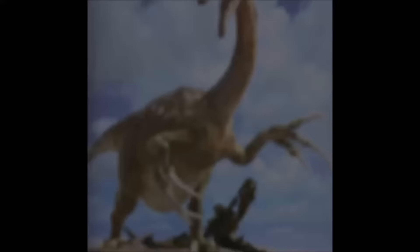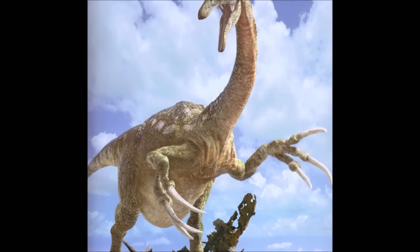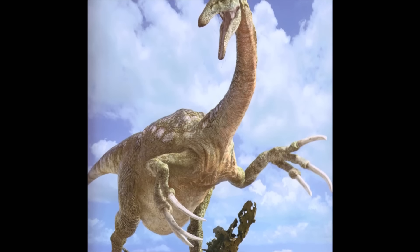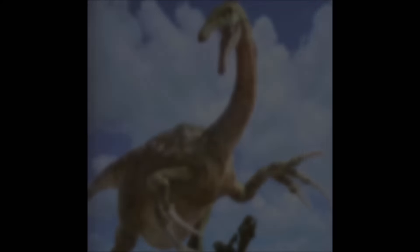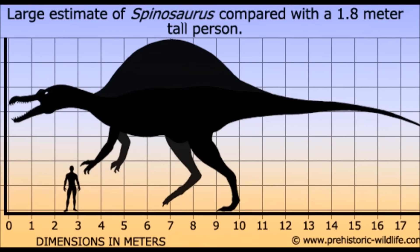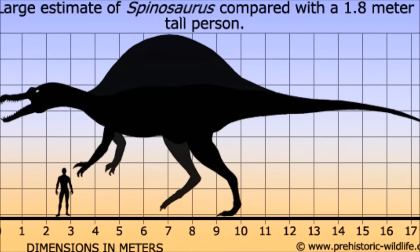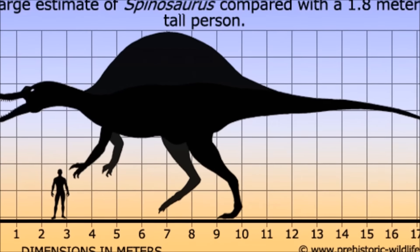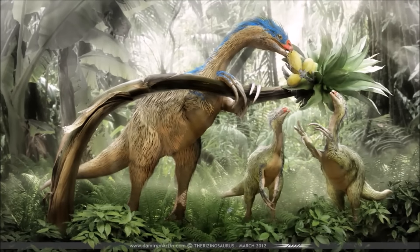The Therizinosaurus stands at 20 feet in height and around 33 feet in length — it's pretty long but not quite as long as the Spinosaurus. The Spinosaurus stands at about 18 to 20 feet in height and measures around 50 to 60 feet in length. Both dinosaurs are very large, so let's go through what each dinosaur has over the other, starting with the Therizinosaurus.